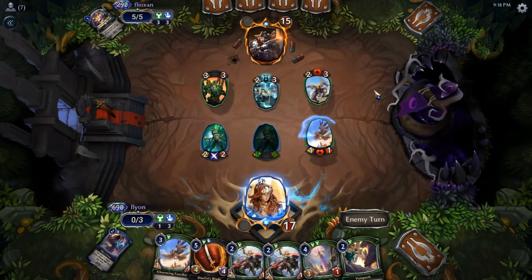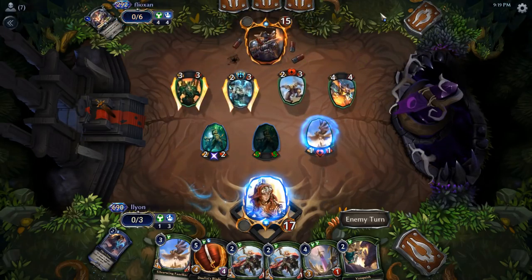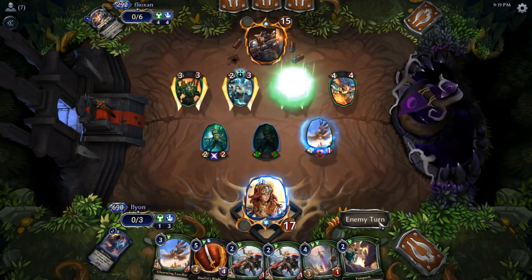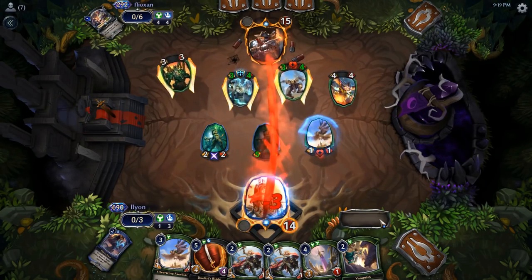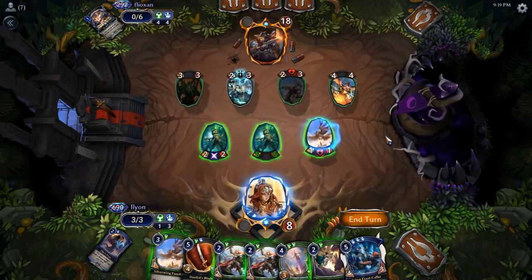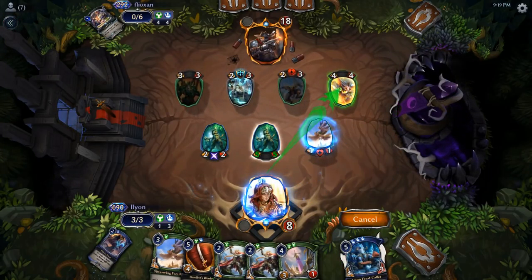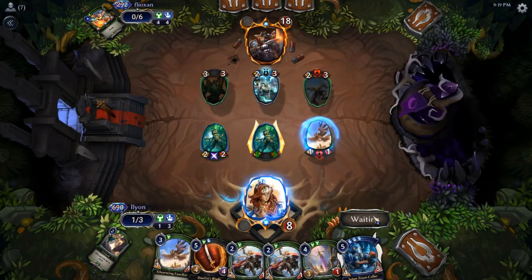Let's play Silverwing and pass. I might double block Khothin if they attack on the ground with it. They're probably going to ult it though. Yep, there we go. Yikes. So this is some bad news. Oof.